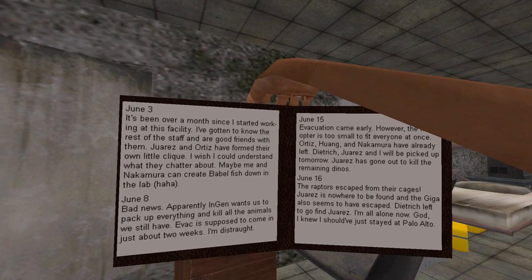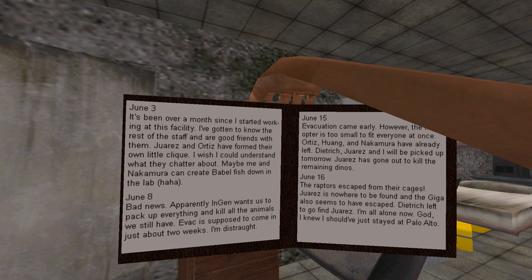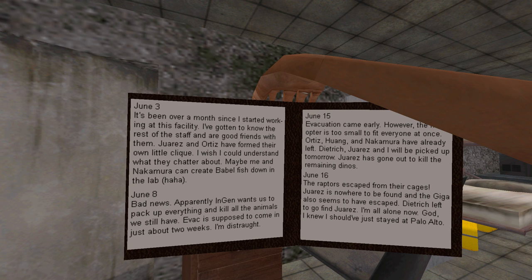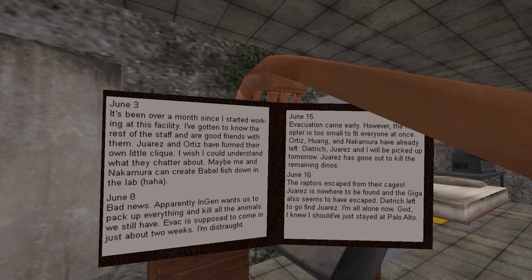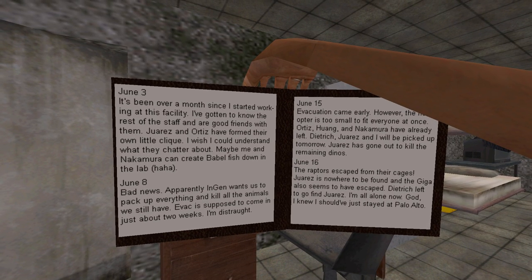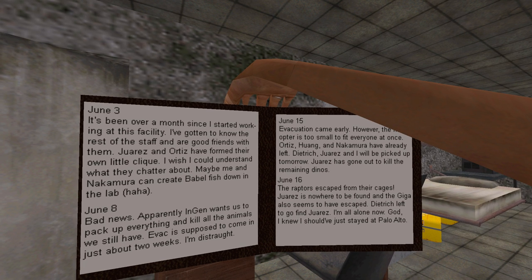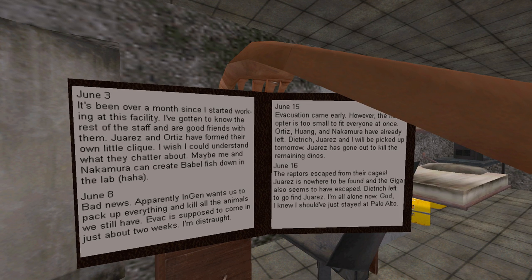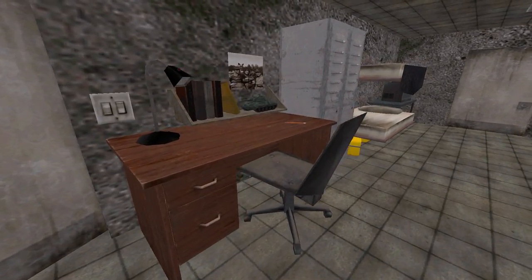June 3rd: It's been over a month since I started working at this facility. I've gotten to know the rest of the staff and am good friends with them. Juarez and Ortiz have formed their own little clique. June 8th: Bad news — apparently InGen wants us to pack up everything and kill all the animals we still have. Evac is supposed to come in just about two weeks. June 15th: Evacuation came early, however the helicopter is too small to fit everyone at once. Ortiz, Huang, and Nakamura have already left. Dietrich, Juarez, and I will be picked up tomorrow. Juarez has gone out to kill the remaining dinos. The raptors escaped from their cages — Juarez is nowhere to be found and the Giga also seems to have escaped. A Giga, you say? Dietrich left to go find Juarez. I'm all alone now. God, I knew I should have just stayed at Palo Alto.